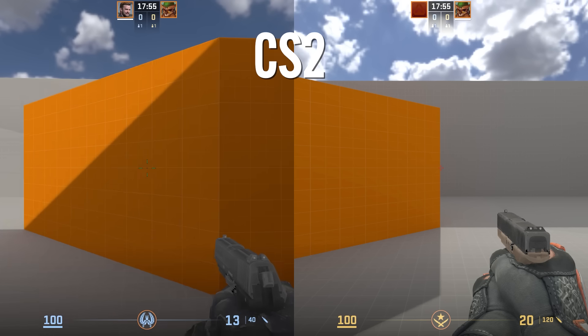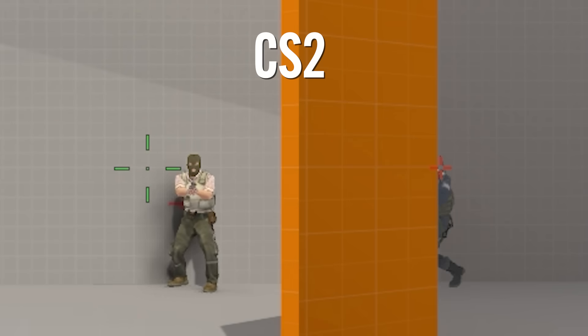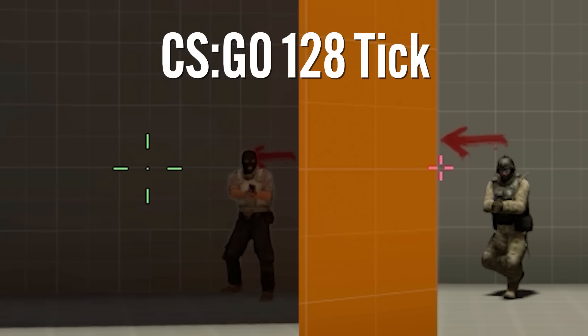Greetings, I, the WarOwl, greets you. What you see is what you get if you look close enough, so let's see what we're really getting. I want to show you what Peeker's Advantage looks like inside of Counter-Strike 2 servers compared to Global Offensive 64 and 128 tick servers, so I devised an experiment to show just that.